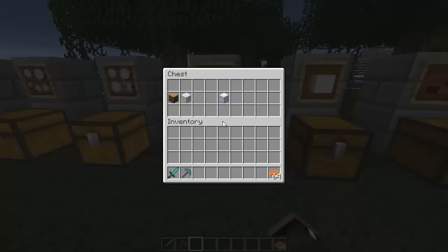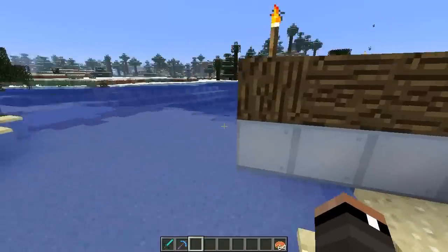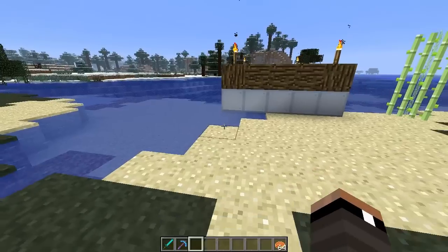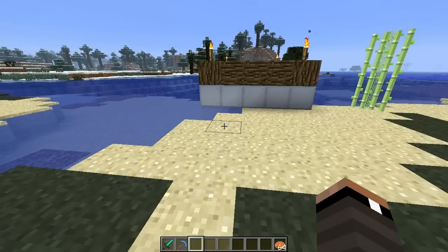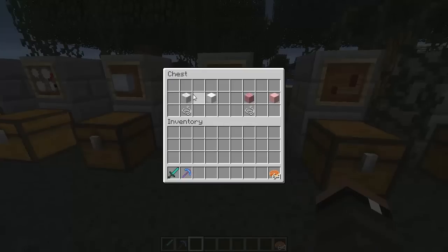The next thing is called a floater block. These aren't actually essential to creating an Archimedes ship, but they are very useful if you're going to be building a boat on the water. It's created using wool and wood. As you can see, I've made the bottom of my boat with these floater blocks to keep it afloat. According to the wiki, it's a very lightweight block that gives ships the ability to float higher and not sink too deep — the more floaters you include, the higher it will sit on the water.